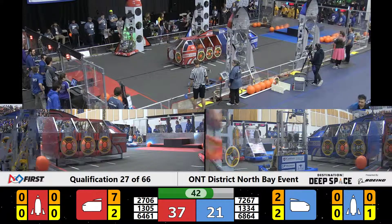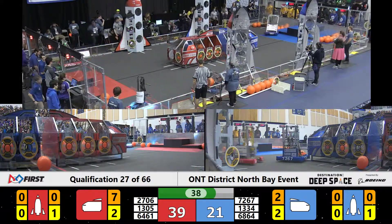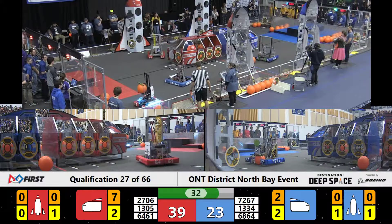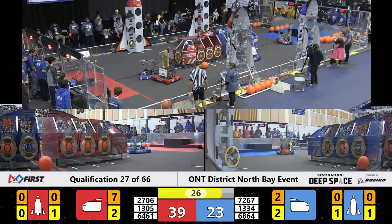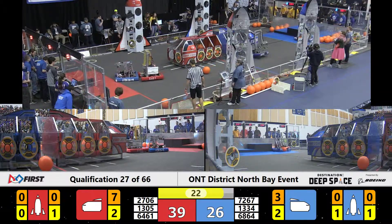Now they switch targets. Blue alliance — Lisgar looking for some scoring opportunities, picking up a cargo into their robot. Let's see what they do with it. They're going for the rocket ship, it looks like. Now they're going for the climb. We've seen Lisgar try their level two climb for six points — we'll see if they can get it in this match.